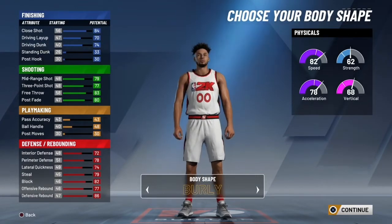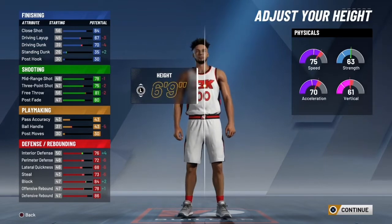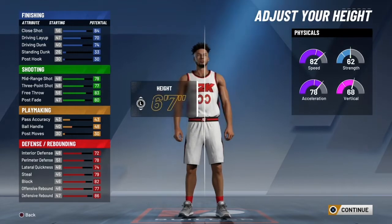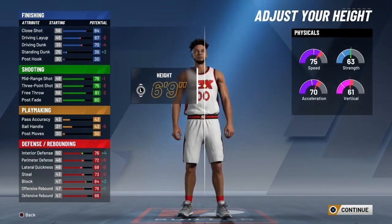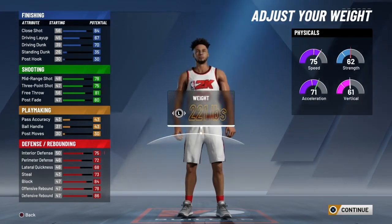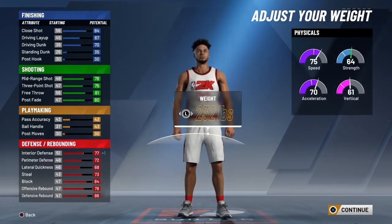The body shape, you can do anything you want. I put built just to make my player look taller. In the game, if you make your player built or burly, you look like you have an extra inch — so this player will look like 6'10" but he's listed 6'9". For weight, I went with 232 because your interior defense goes up plus one and you have a decent 64 strength. Strength is not really key in the game — it's all about speed and vertical. I didn't want to max weight because the acceleration gets really low.